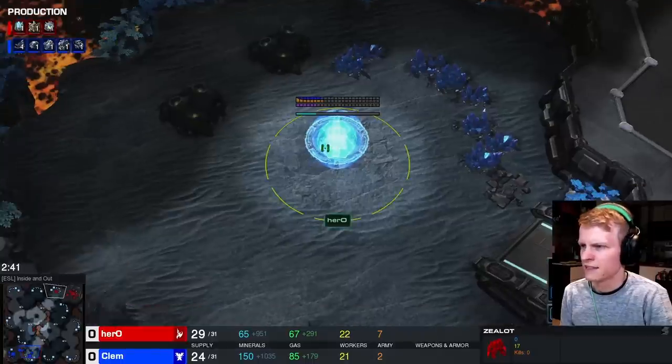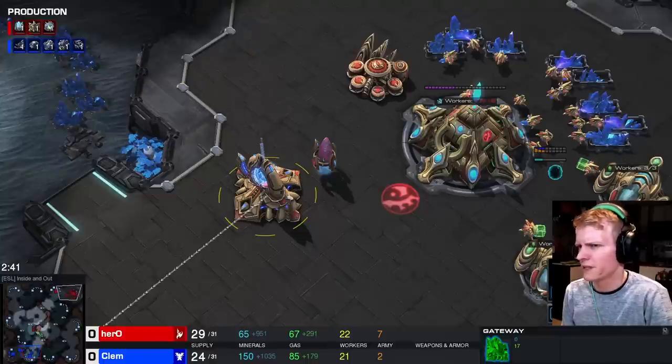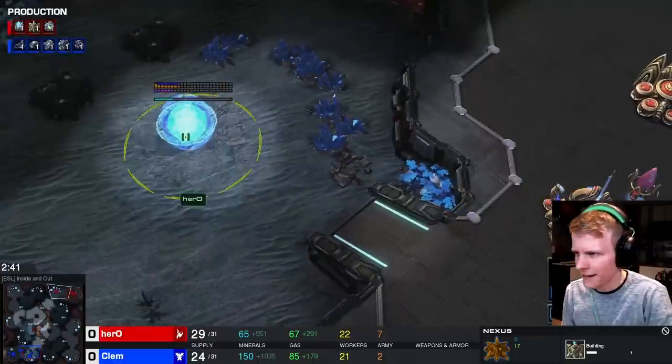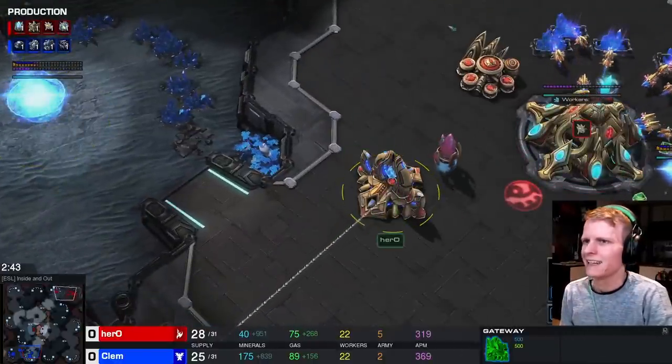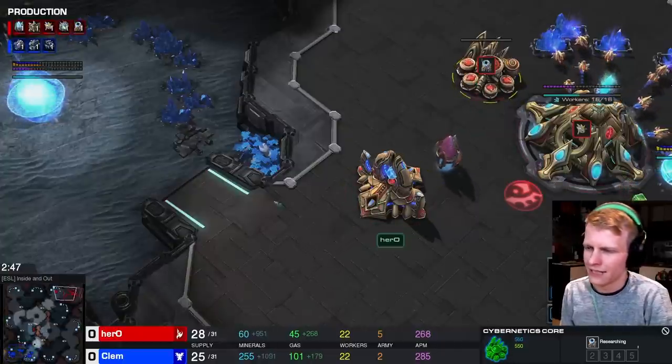Behind this, he has the nexus going down and starts probe production again. It's important to remember that the order goes: zealot, adept, oracle — and then nexus, adept, second adept, then warp gate. It's a very delayed warp gate.